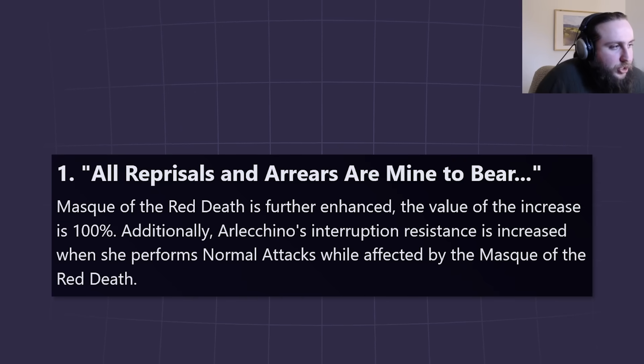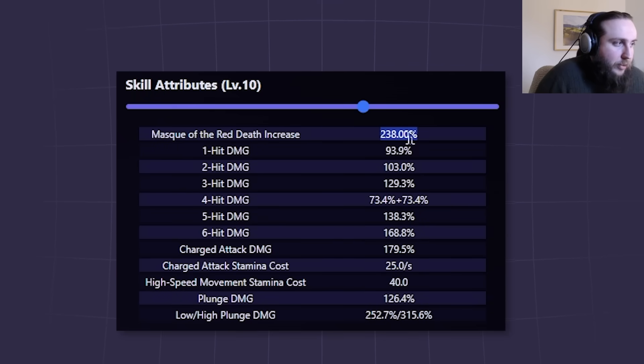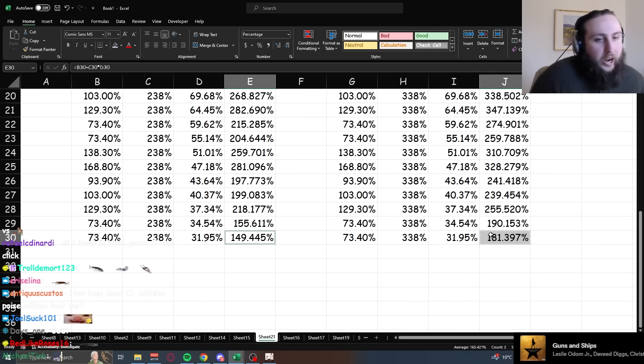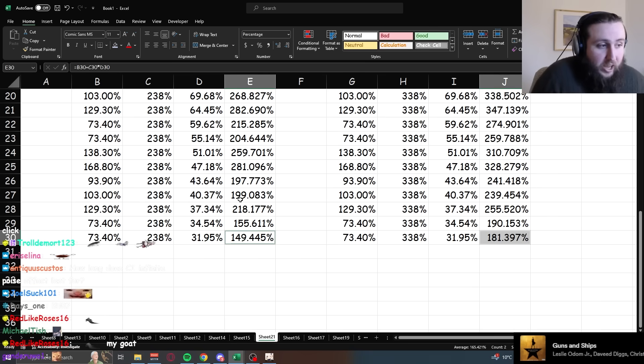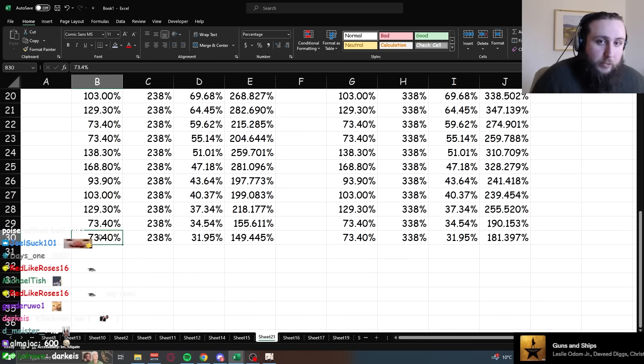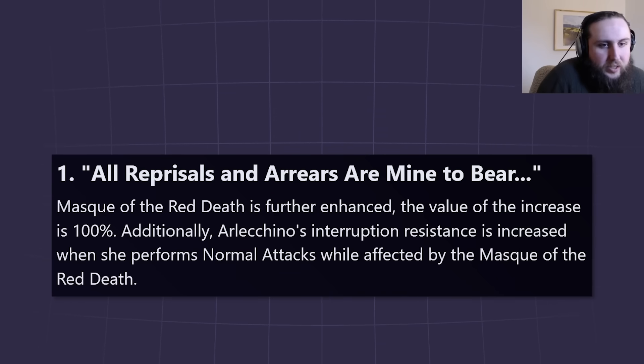Let's get into constellations. C1: Mask of the Red Death is further enhanced — the value of the increase goes from 238 to 338. Additionally, Arlecchino's interruption resistance is increased when she performs normal attacks while affected by the Mask of the Red Death. It's a pretty big increase to the first attack, though the more attacks you do the smaller the increase becomes, since you have less bond of life. It's one of the stronger C1s we've had for recent characters.